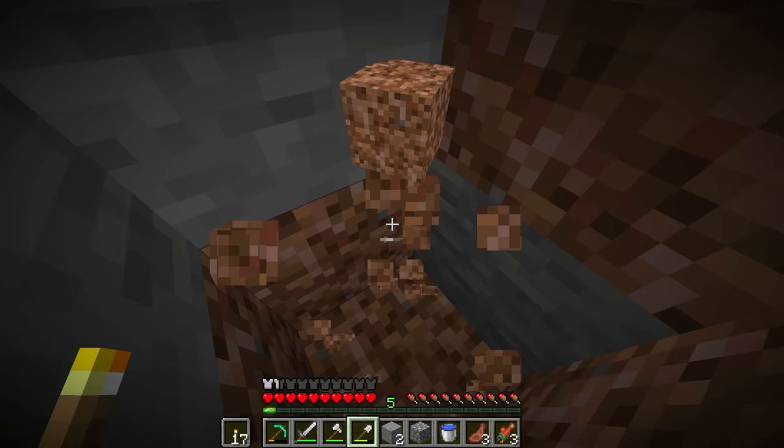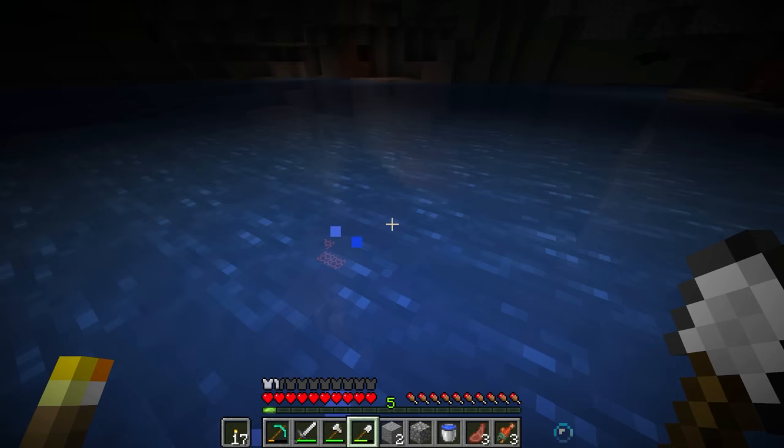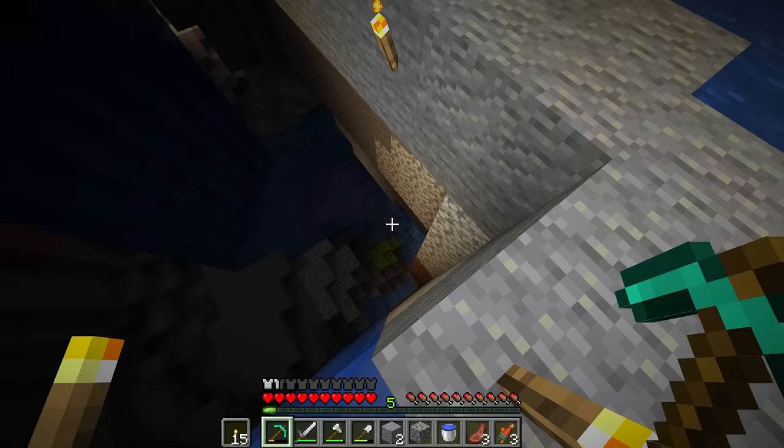We fell into water — my life flashed before my eyes, I'm not going to lie. Where's the lush cave though? This is great and all — where is the lush cave? Oh, it's down there. I was like, we got cheated, there's no lush cave. I do see some iron up there, and while I'd love to get it, I'm sure there's going to be a lot more down here.